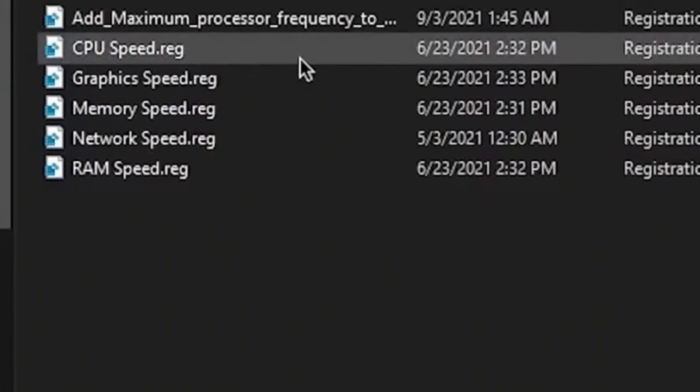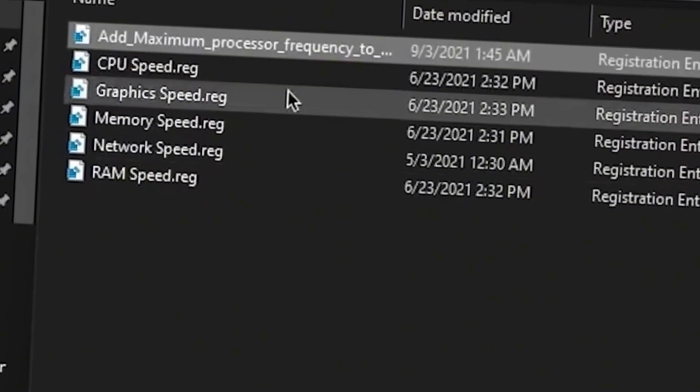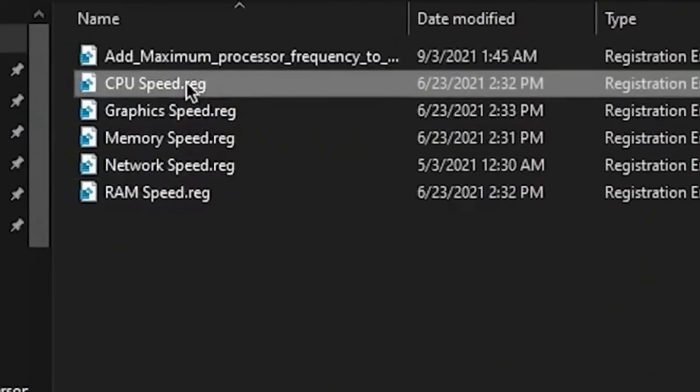So let's go and install. Simply double-click here, click Yes, click Yes again, click OK, and do the same for all these files.